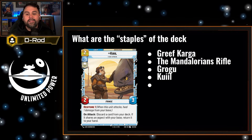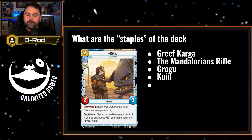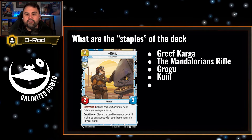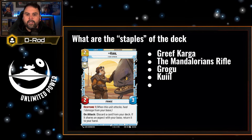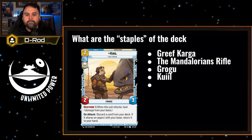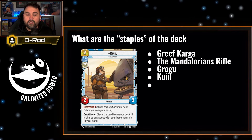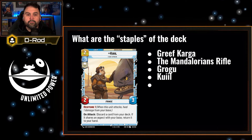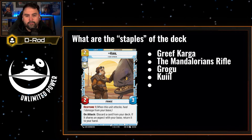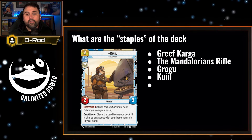Another Mandalorian TV show character, Kuiil, is going to be the heart of what this deck can do. You only get one in the starter deck, but I definitely recommend adding two of in both decks. He's a two-cost unit with a 2-3 and the Restore ability. Stat-wise, he's a little better than Grogu and better than Greef Karga. Playing Kuiil on turn one is going to set you up for good card advantage — card advantage is king in so many card games. He has the ability on-attack: you discard a card from your deck, and if it shares an aspect with your base, return it to your hand. So as long as it's matching your base, you're filling your hand with more cards. This is why there's going to be a lot of overhaul in both decks — switching out yellow for more blue means more cards coming into your hand, giving you more options and keeping you ahead of your opponent.